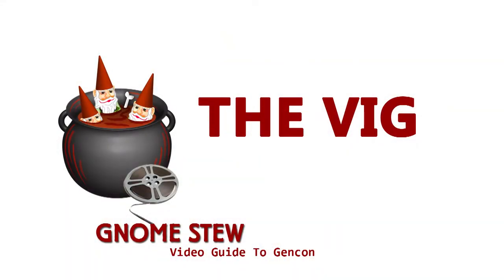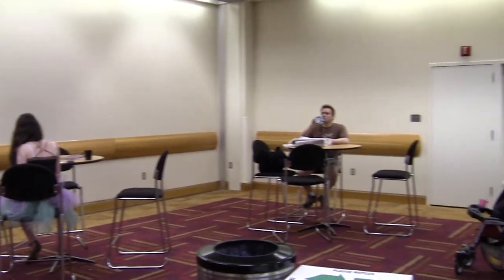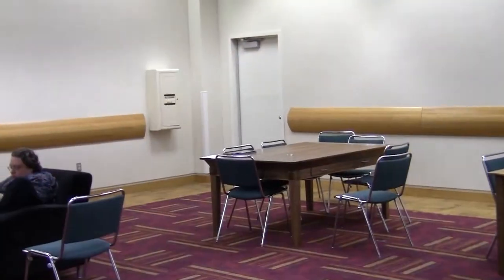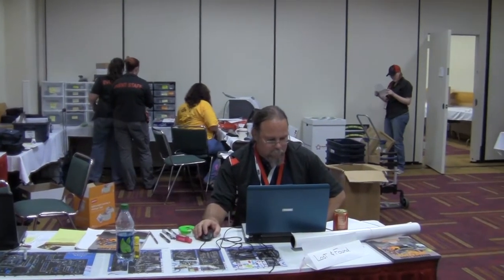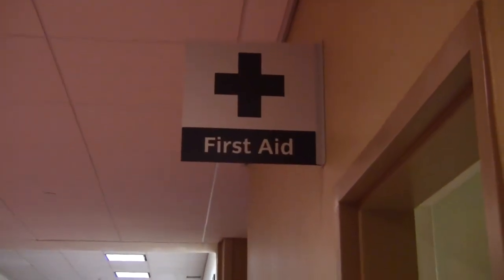If you want to do Gen Con in style, you could get what's called a Very Important Gamer badge and get access to a VIG lounge. With this, you get access to a lot more impressive swag, a place to sit down, and access to many other areas. Even if you don't opt for a VIG badge, you still have access to a lot of great services. Lost and Found helped me recover everything I bought and left behind on Sunday, and it's always good to know where the first aid station is.